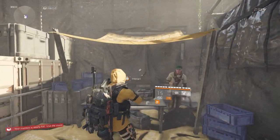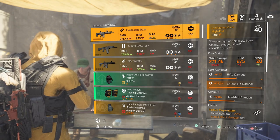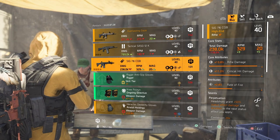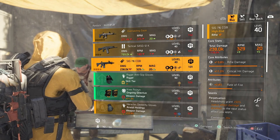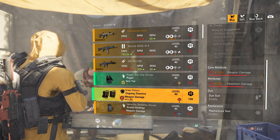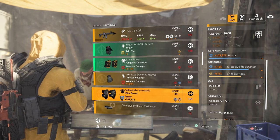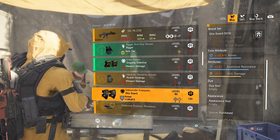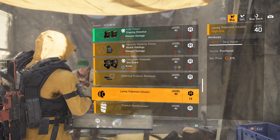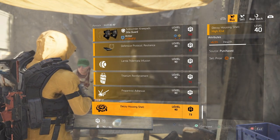At DZ West: an Everlasting Gaze with rifle damage, critical hit damage, headshot damage, and Perfect Perpetuation. A Tactical Spaz-12 with shotgun damage, damage to armor, critical hit chance, and Optimist. A 6716 CQB with rifle damage, critical hit damage, rate of fire, and Perpetuation. Rigor gloves with skill tier and status effects. Ongoing Directive knee pads with weapon damage and headshot damage. Roll the Holdings gloves with weapon damage, critical hit chance, and explosive resistance. Killer Guard knee pads with armor, explosive resistance, and skill damage. Mods: an 8.5% snare resistance mod, a 4.7% skill haste mod for mines, a 4.3% shield health mod for a shield, a 5.7% damage mod for a firefly, and a 6% health mod for a decoy.